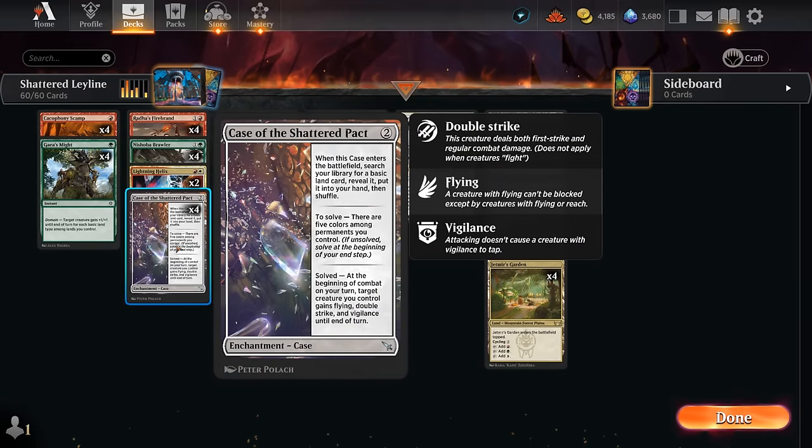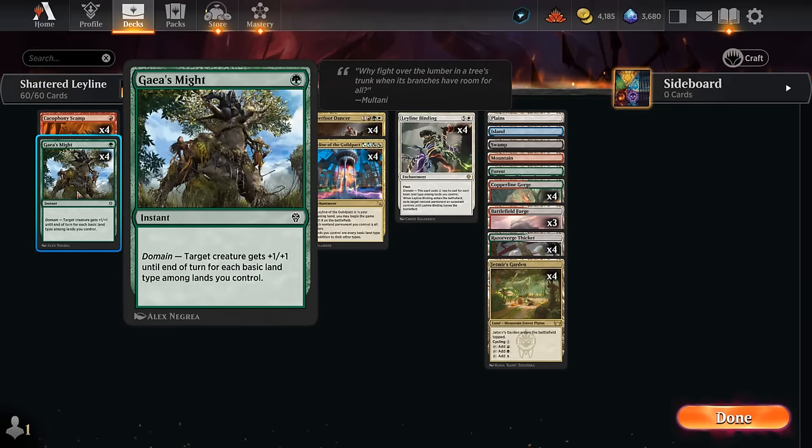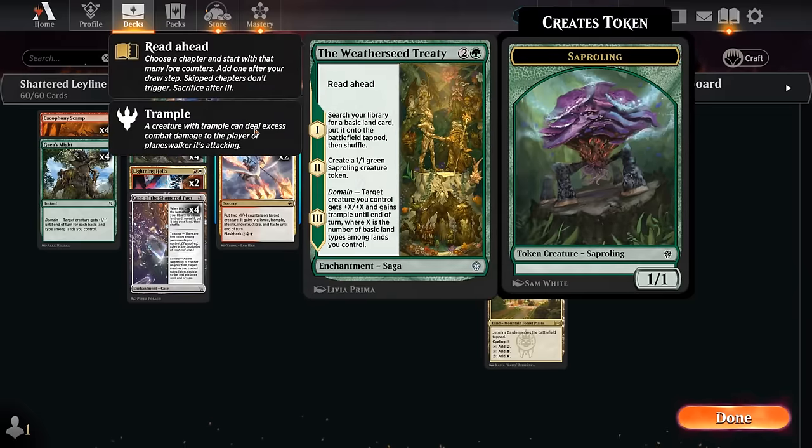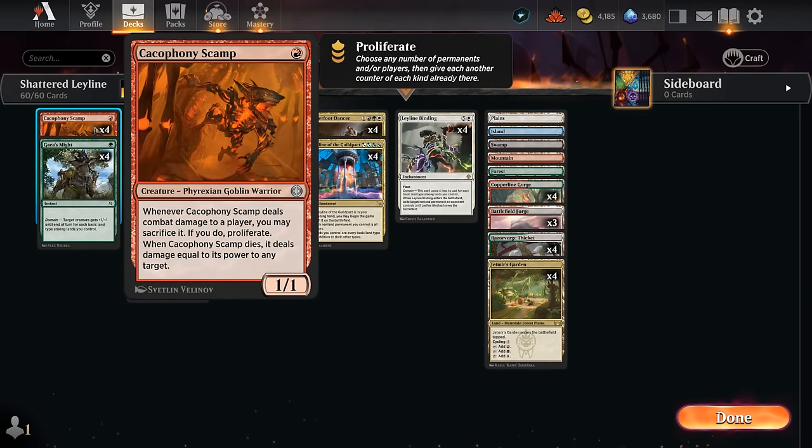We don't have any blue or black creatures in this deck — we're just relying on Leyline of the Guild Pact being on the battlefield to solve our case. We do need to wait until our end step to solve it, but then at the beginning of combat on our turn, target creature we control gains flying, double strike, and vigilance until end of turn. Vigilance is very useful to play around Wandering Emperor, flying gets over blockers, and double strike pairs exceptionally well with pump effects like Gaia's Might giving plus five plus five, potentially setting up a one-hit KO. Weatherseed Treaty can also read ahead to immediately give plus five plus five and trample, and Cacophony Scamp plays well with that plan since we can pump it and sacrifice it to deal more damage on the way out.